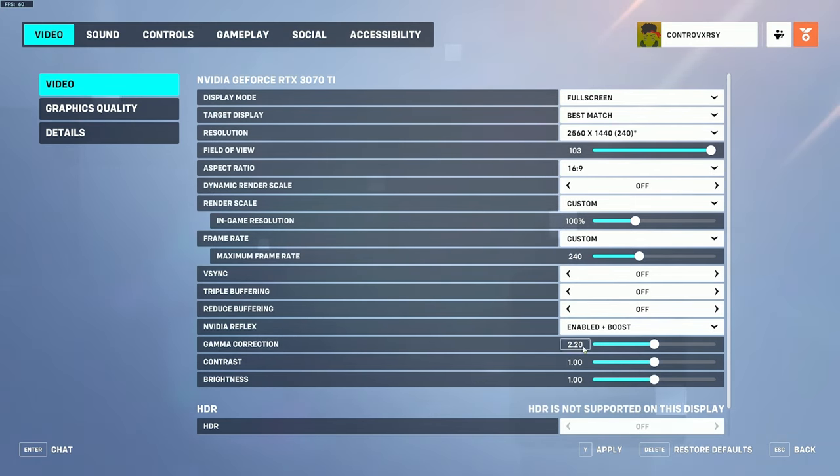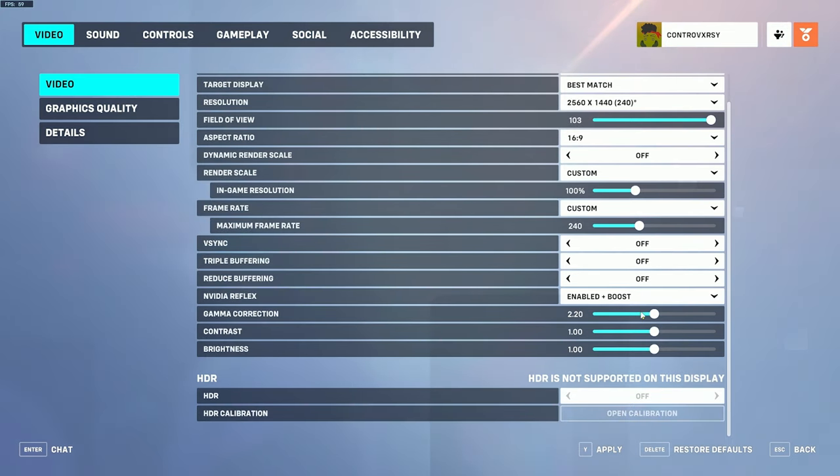For gamma, contrast, and brightness, I have those all set to their default values — you can tweak them if you like but the defaults seem fine. If your monitor is HDR supported you can use it, but I wouldn't recommend it because turning on HDR will lower your frames and you don't really need the extra resolution boost.